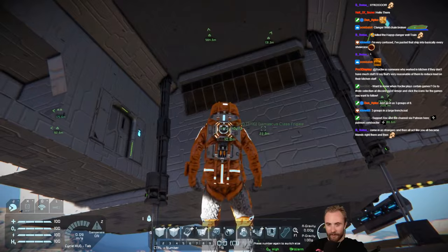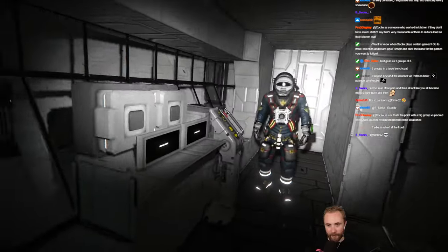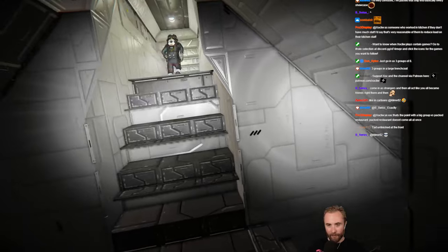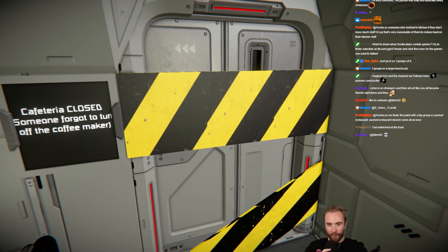That's just weird. Let's go up then, let's check it out. Rise me up. Yeah, I think it's a work in progress here. But look at this — this is amazing. You've got like this bay area here, which you can lower and raise the ramp. It's awesome. Cafeteria. I love that. Cafeteria closed. Someone forgot to turn off the coffee maker.